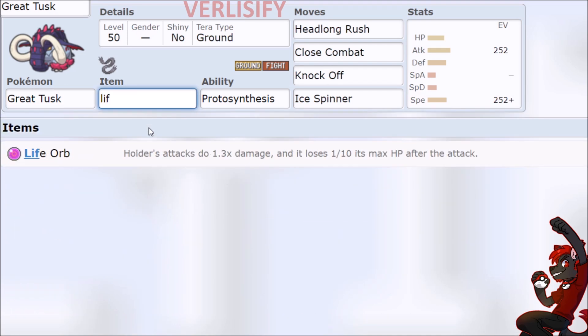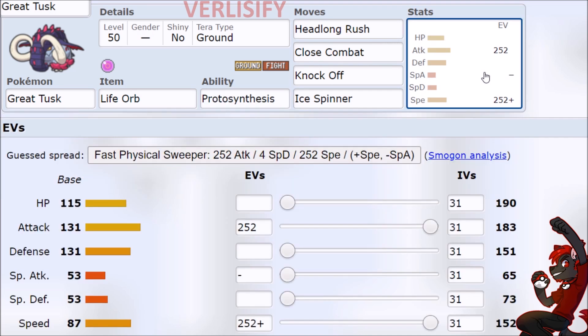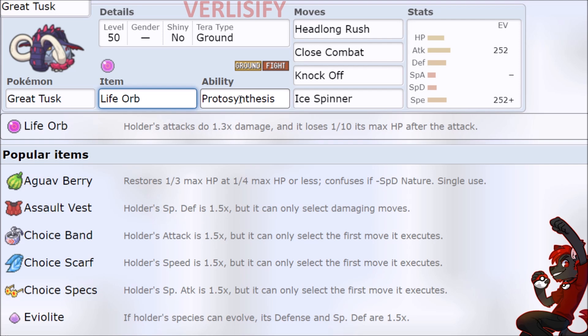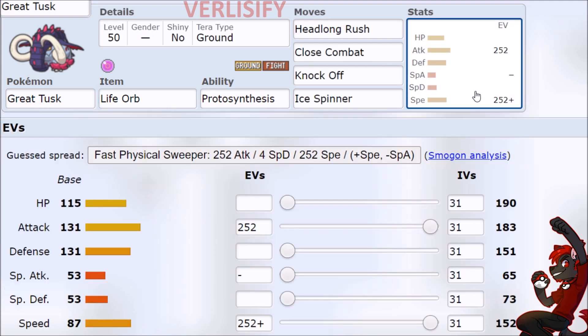Life Orb with your natural bulk is also really good. On 115 HP and 131 Defense, you're either getting two-hit KO'd at around 60%, or you're just surviving too much. There's not going to be many situations where you're at 9% health and the Life Orb ends up KOing you. But if that happened, it means you also got the KO on the opposing Pokémon by crushing them with crazy damage. The Pokémon is just strong — an honest, strong Pokémon.